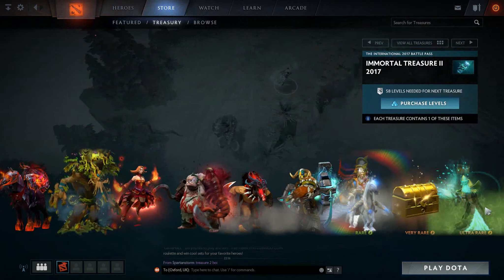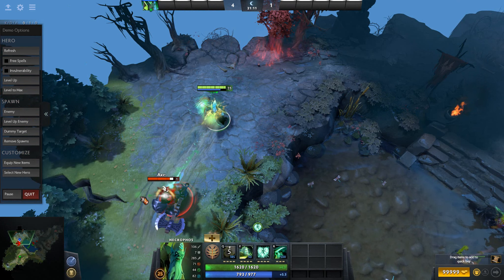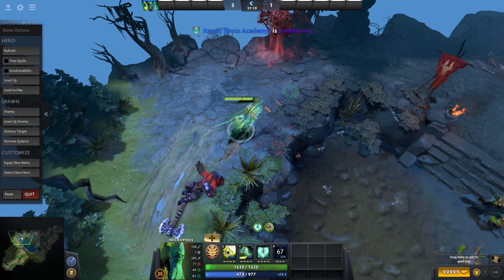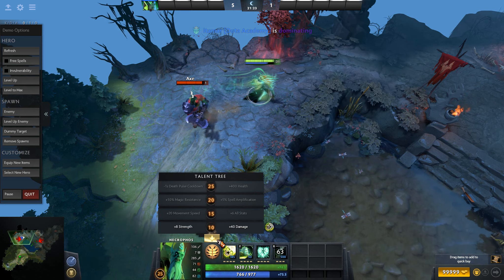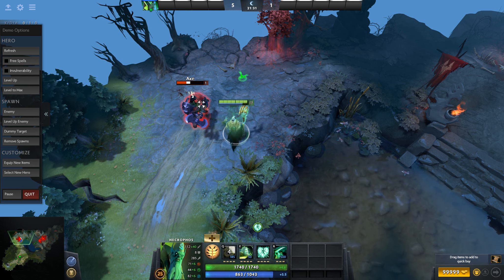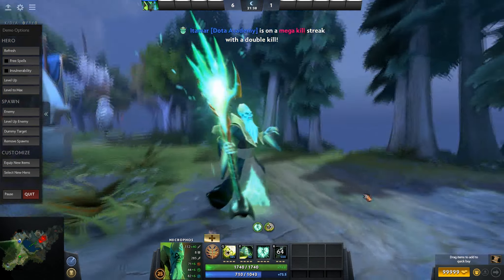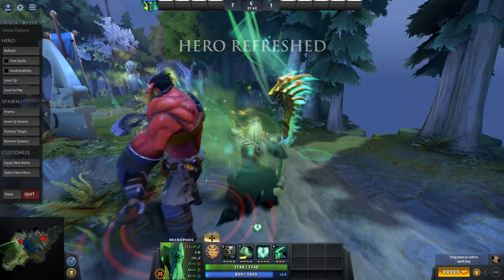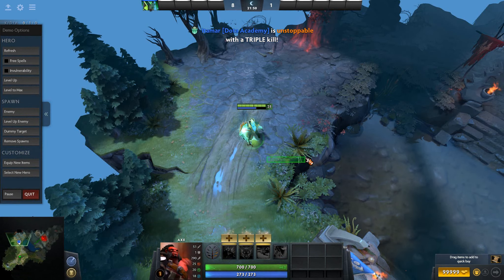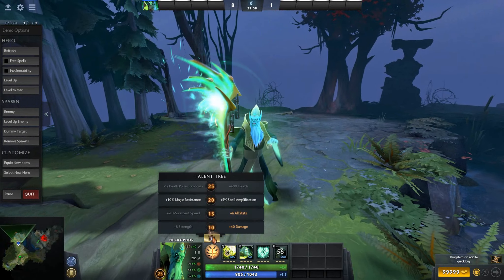The last one in Immortal Treasure 2 is Necrophos — I haven't actually tried this out yet, so it'll be interesting to see the effects. Let's take a look. Wow, that is insane! That is actually insane — this is probably the best in the whole treasure. Just look at that animation, that is unbelievable. GG Valve, that is crazy good. The name and style of this item also matches the previously released immortal for Necrophos, so you can have both on at the same time, which will look even better.